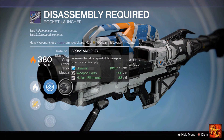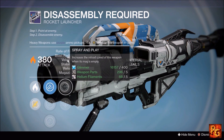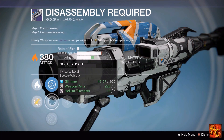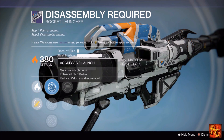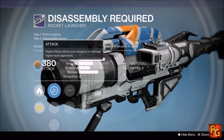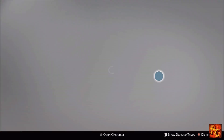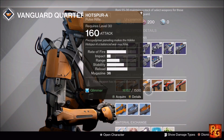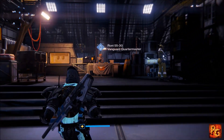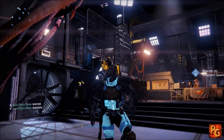Next up, the Disassembly Required rocket launcher with Tracking, Quick Draw, Heavy Payload, Spray and Play, and Danger Close. Tracking is really good, Heavy Payload is really good, and Spray and Play is okay for PvE. Launch options include Aggressive, Soft, and Counter Mass — stick with Aggressive Launch. This is going to be a pretty decent PvE option, definitely not a Crucible rocket launcher. If you need a workhorse solar rocket launcher, there you go. That brings this video to an end — if you enjoyed it, click like; if you're new, click subscribe; and if you're already subscribed, thank you for watching. Take care, dudes.